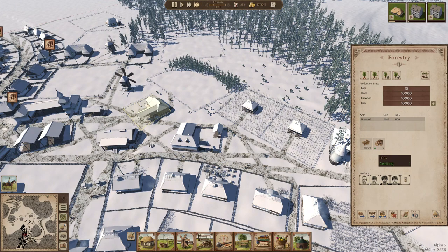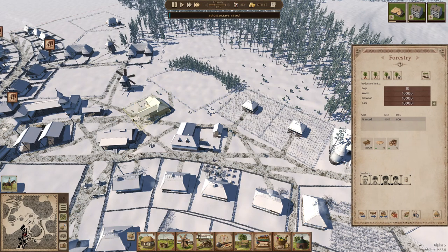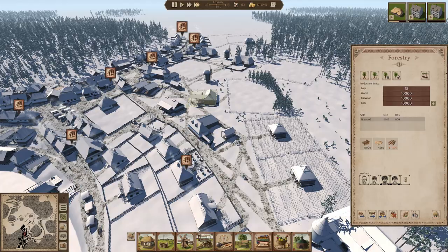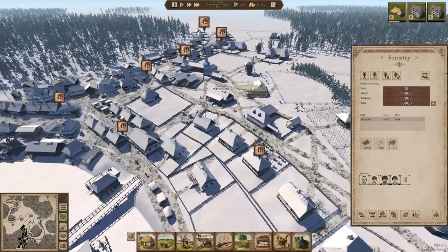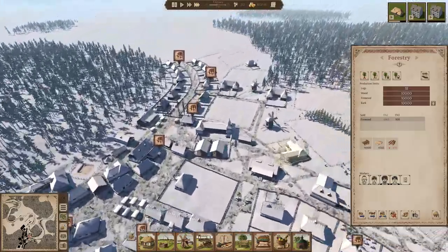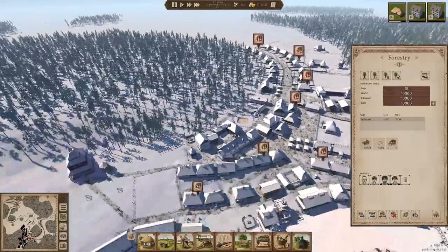What in the world? It's looking like we may need to have either another forester or something. Firewood is just not coming in fast enough. Look at this — why is this happening? All this firewood is needed. We're gonna have to chop into the woods back here, I'm thinking.